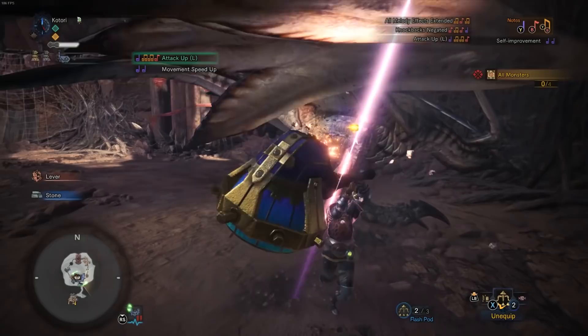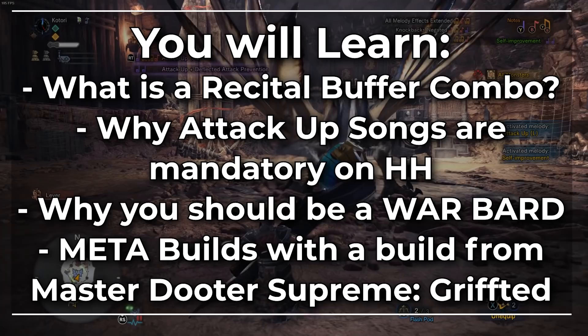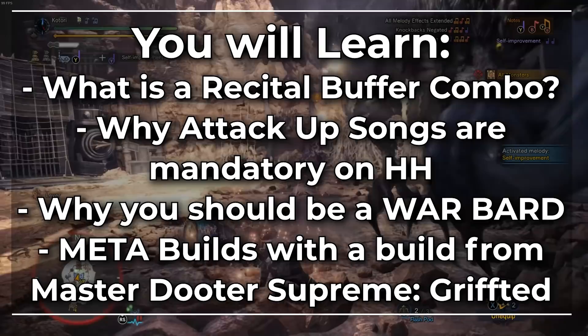Thank you for your patience. Today is all about the Recital Buffer combo and why it determines your standard attack combo with the Hunting Horn. Why attack up large is pretty much mandatory on every Hunting Horn. Why you should be a War Bard and not a Corner Duder. And the meta damage builds for Hunting Horn, including one from the Dupemaster Supreme himself, Grifted.